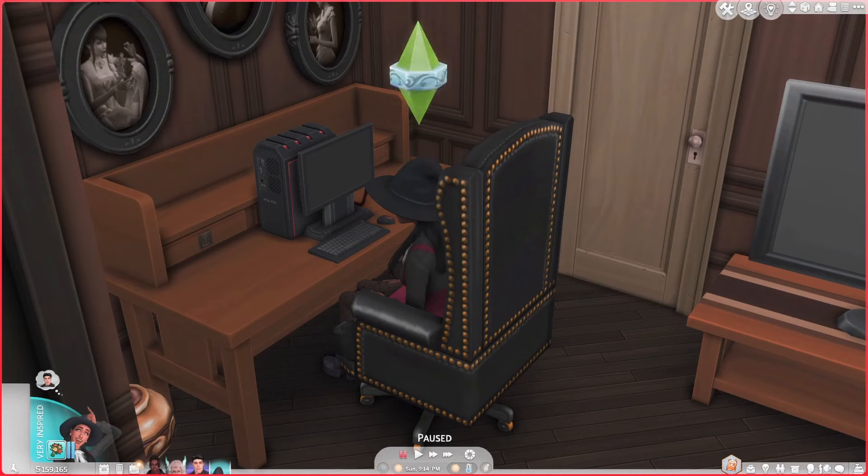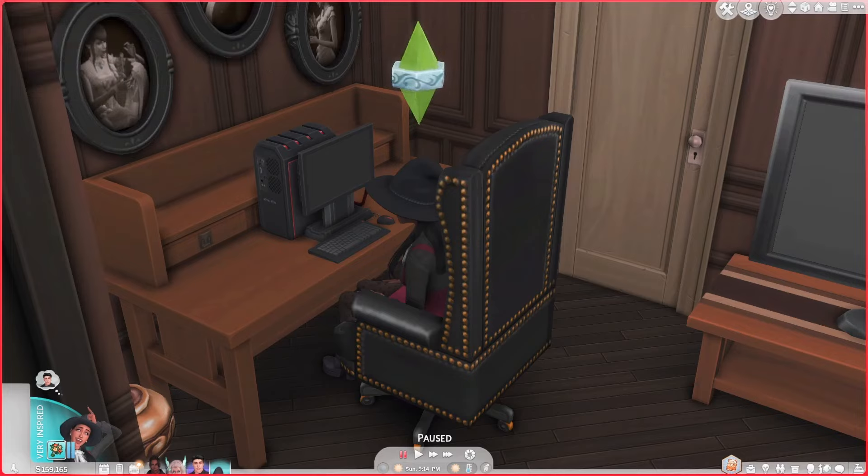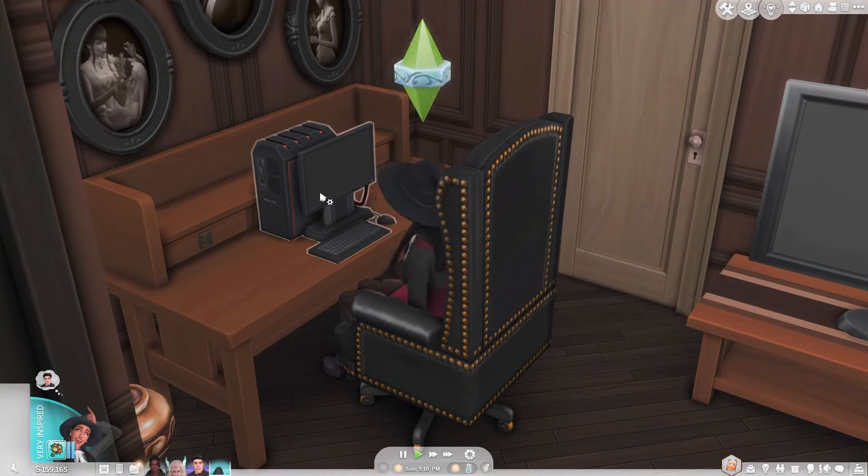The first mod is the Modern Witch mod. It's a small mod but adds a lot of new interactions for the modern witch, and it works really well alongside the Realm of Magic pack so your spellcaster sims can use the modern witch interactions. It comes with new PC interactions, a new lot trait, and two new social interactions.